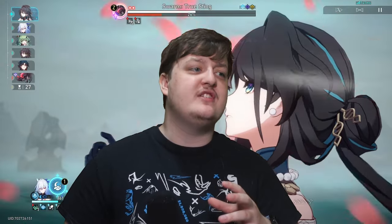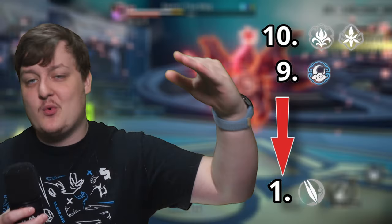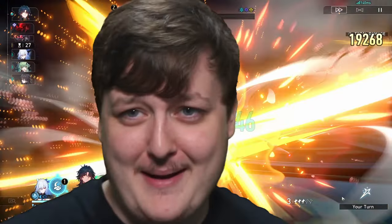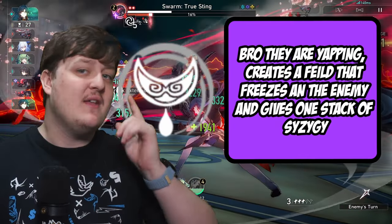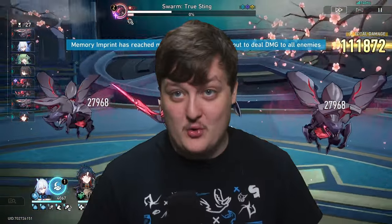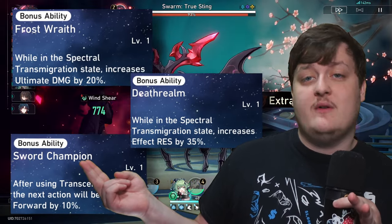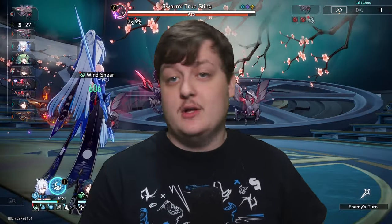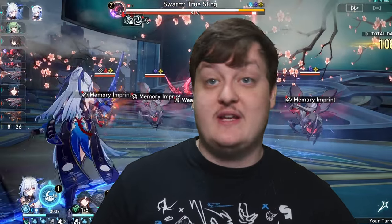As far as leveling priority: focus on the skill and talent first — these are where you get most of your DPS. The ultimate is also a high priority, just not as important as those two. On a scale, talent and skill are a 10, the ult's a 9, and basic attack's a 3. Her technique is also really strong — you enter battle with a ring, it freezes the enemy, and gives you one stack of Syzygy, meaning the first skill you use will enter your enhanced state. The three bonus traces give effect resistance in enhanced state, extra ultimate damage, and action advance. The stat nodes also give speed and crit damage.